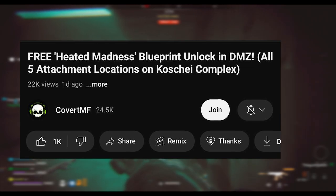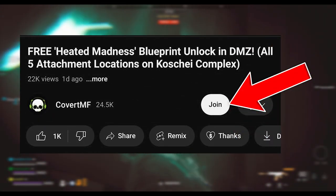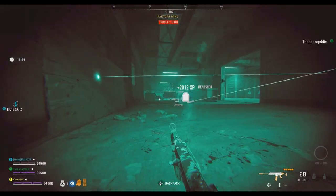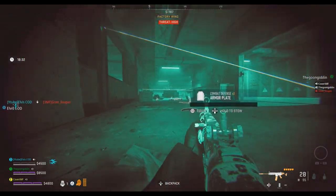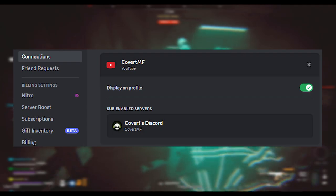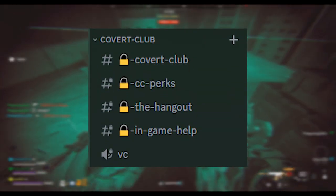If you're not a Covert Club member, you can become one by clicking the join button down below and following the prompts. Once you've done that, either look out for the members-only live streams or join the Discord server, make sure your Discord account is linked with YouTube, and you'll get access to the private channels where you can contact me directly.